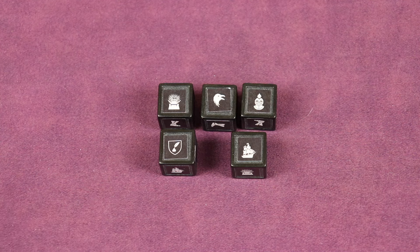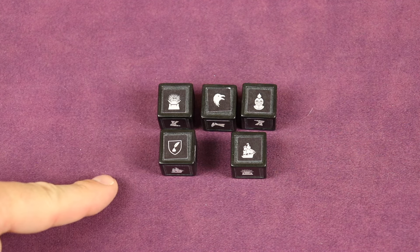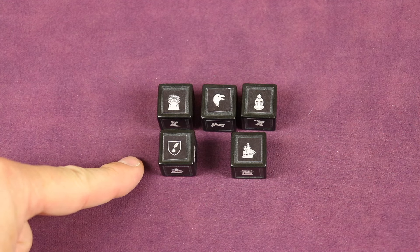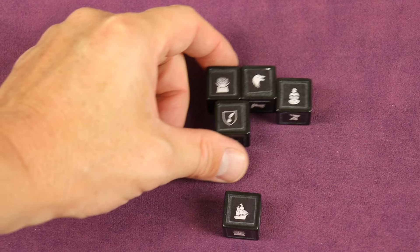At the beginning of the round the dice are going to be rolled. One player is going to have the hand of the king — they'll be the first player. You then go through dice drafting, starting with the last player of the round, meaning the player sitting to the right of the first player. They draft one of these dice to keep, then pass the rest again counterclockwise.